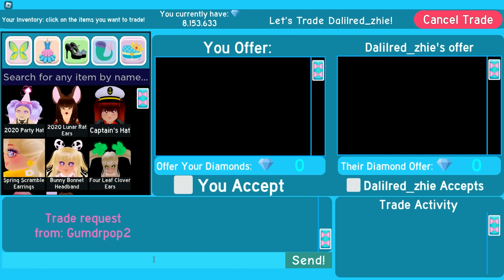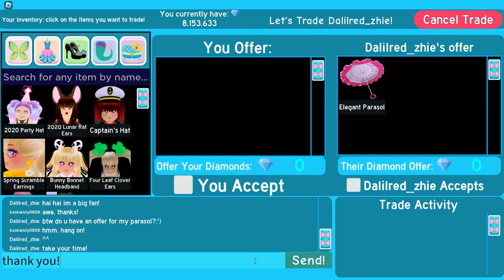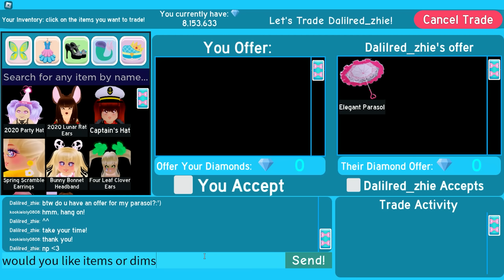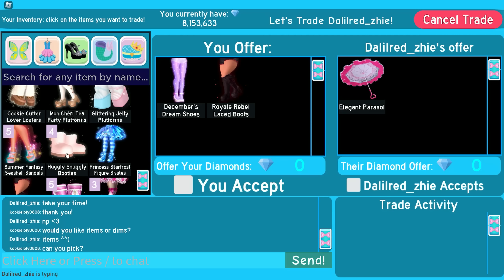In this first trade, I traded with a royal and they asked me if I have an offer for their parasol. I said hang on, then I asked them if they would like items or dims, and they said items. I said can you pick, and they said yes, so I put my items in the trade.